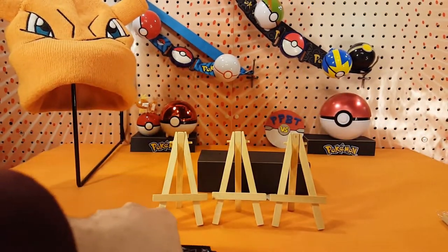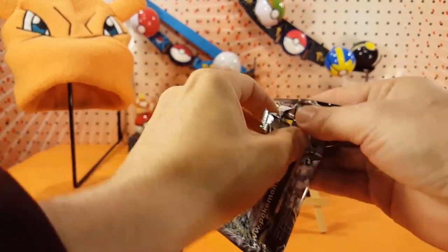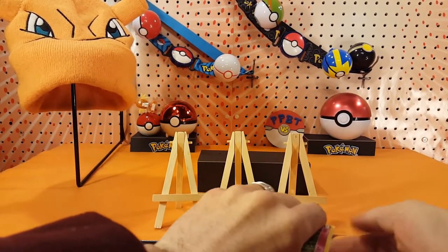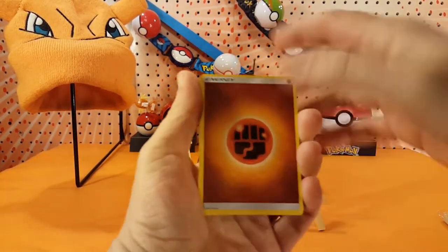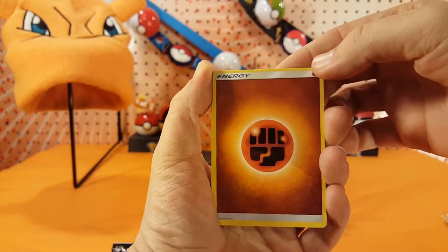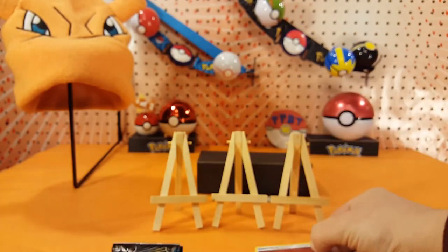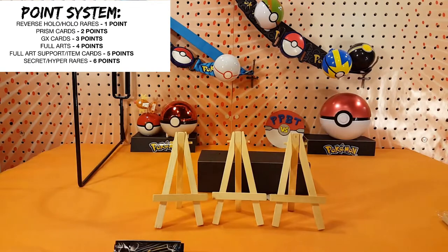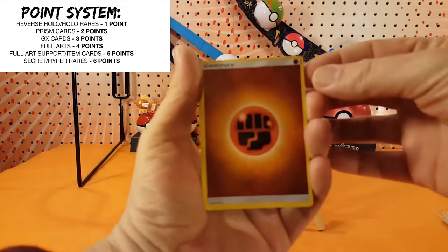And our four packs. This is a four-pack pack battle. Let's jump right into this first pack. And we start off with fighting energy. Also, the point system will be right over there. And I forgot one main thing — so, before we get into this, let's put that lucky hat on. I got so excited about this pack battle, I forgot the lucky hat. Hopefully that's not my downfall. Now we are ready.